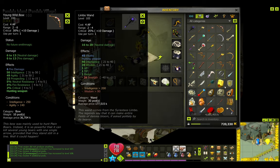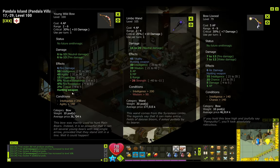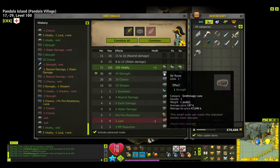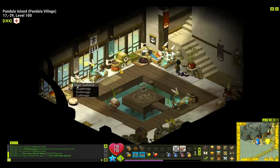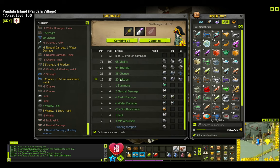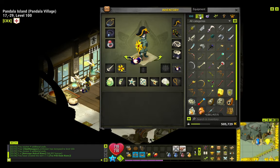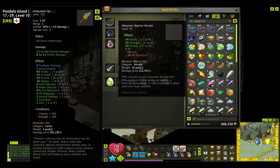Here are the weapons: the Limbo Wind for the Ecaflip, the Boo Lee Wood for the Hypermage, and the Young Wild Bow for the Sram. For the Foggernaut, after maging it all the way up to the results I wanted, I decided to push further for pushback damage. Look at this — hunting weapon, most stats perfect, and then boom — pushback damage. Here you have it.